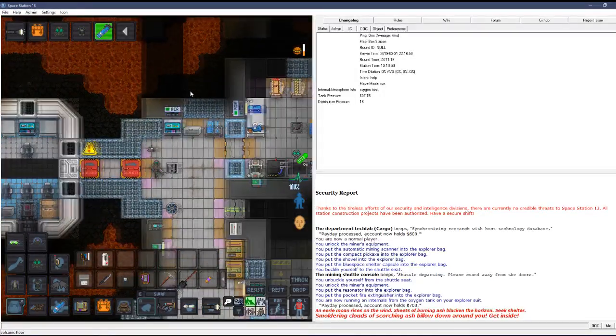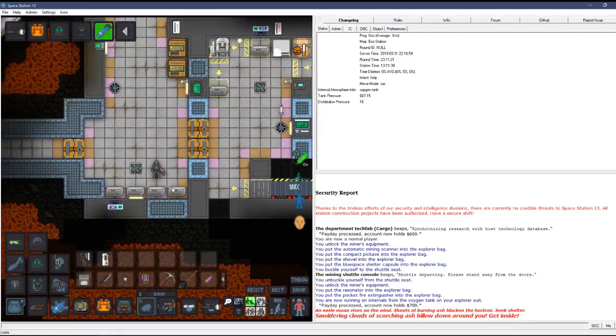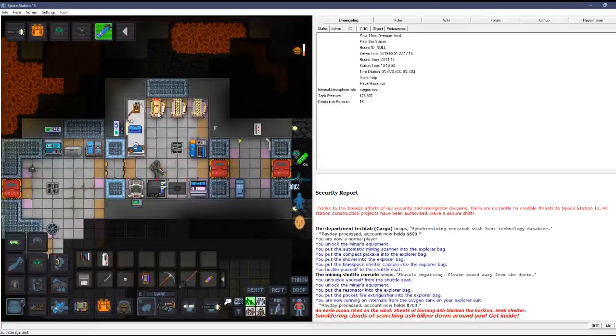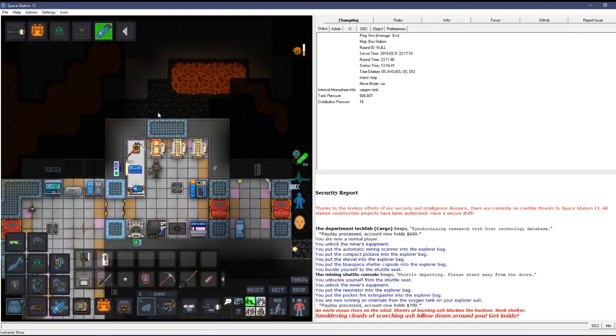If you're outside when an ash storm hits, you get burnt really quickly. Get inside. That's also what the blue space shelter capsule is for — if you're caught in the middle of nowhere, pop it, throw it down and it'll make a little shelter. We unfortunately just have to wait out this storm.